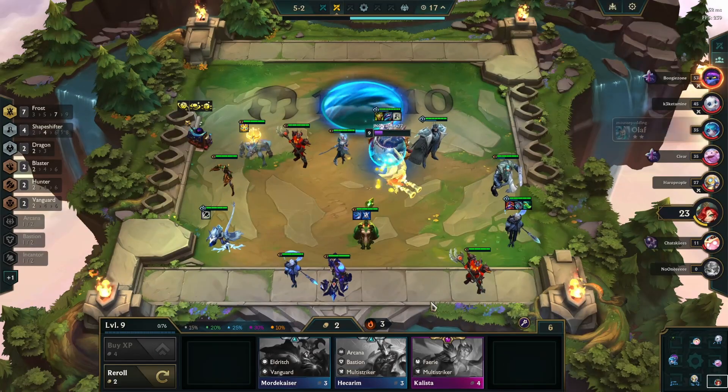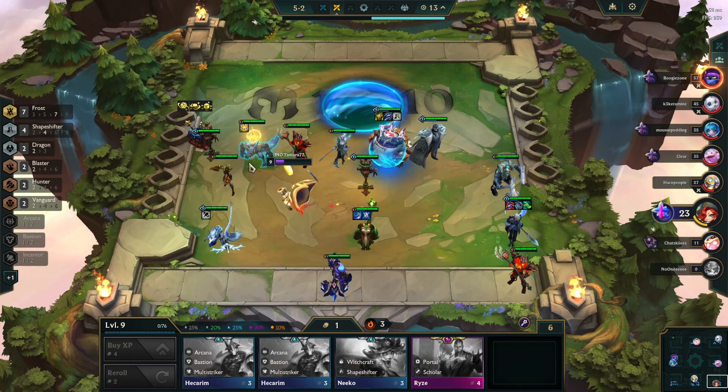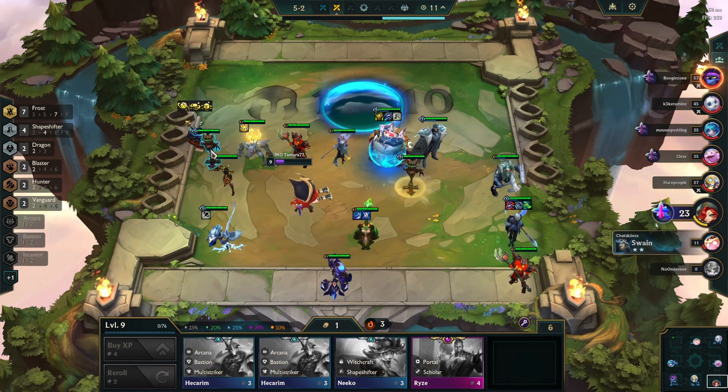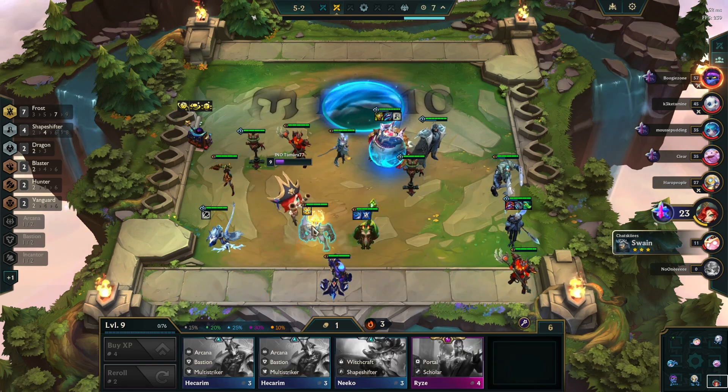Starting in stage five, combat charms get very powerful but they do cost a decent amount of gold. The upside is that they appear more frequently, meaning that if you buy one every round you only have to roll once to see your first one each turn. Most of them are pretty acceptable — even if it's not a perfect combat charm, it's usually beneficial to have at least something in order to preserve HP in stage five, as every single placement counts.